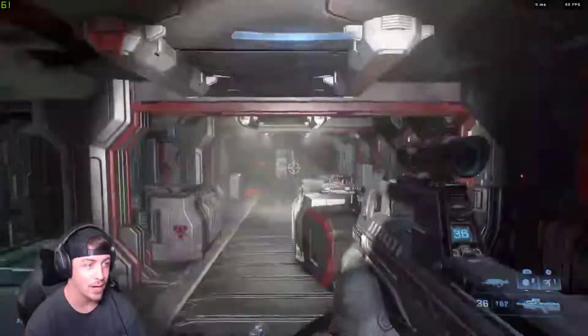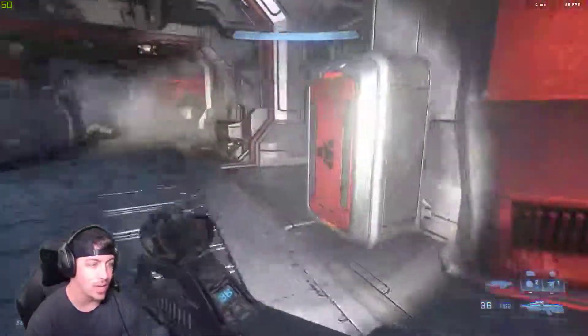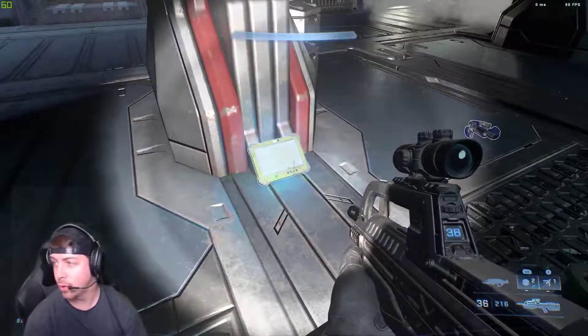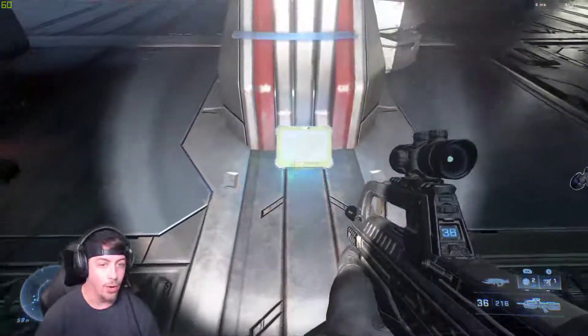It's right there. You're gonna come up from that staircase and come down here — it's gonna be on your second right. Once you get here, use this as a reference point: the kinetic ammo is right here on the floor. It's pretty simple and self-explanatory.